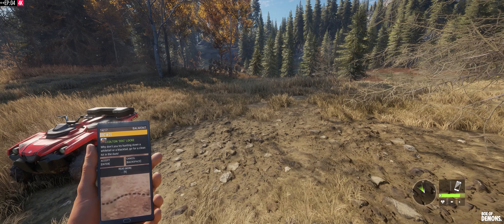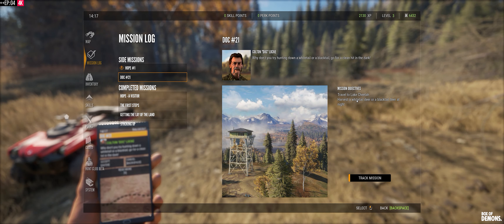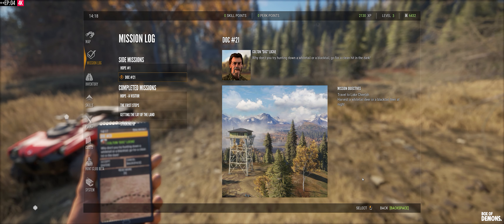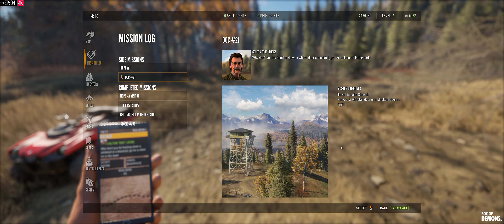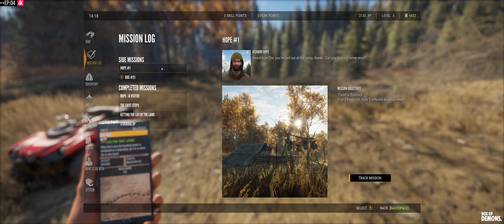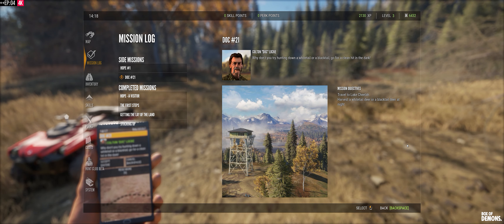Why don't we go hunting down a whitetail or a blacktail — go for a clean hit in the dark. Travel to Lake Cheetah, harvest a whitetail deer or blacktail deer at night. So it looks like we're going to do a little bit of night hunting. Or we can travel to Balmort to find three footprints. Let's travel and have a look at some night hunting.